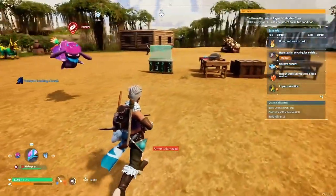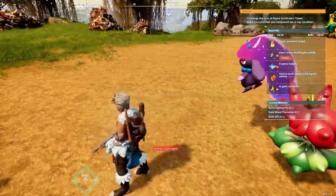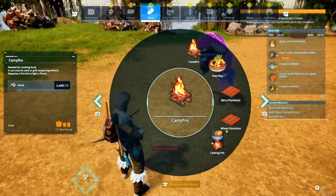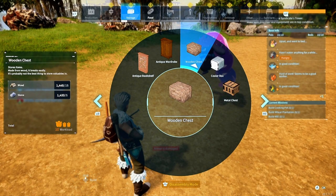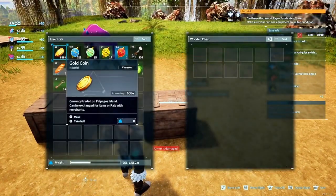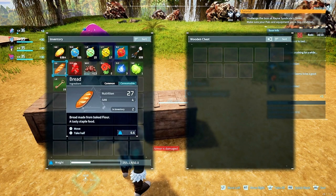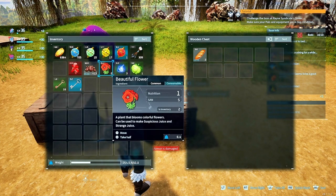When building in your base or building structures or items of some sort and you put it somewhere you don't really want it to be, it becomes annoying to try and move it around and get rid of it. So first what we're going to do is build these two chests real quick. I'm going to put items in one just to give you an example and the other one's going to be blank.